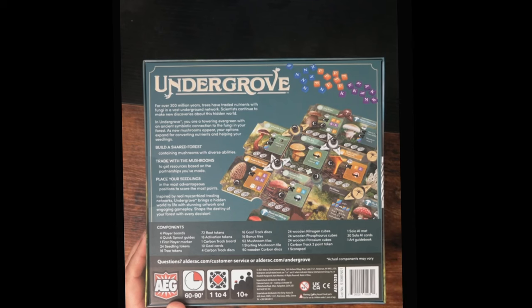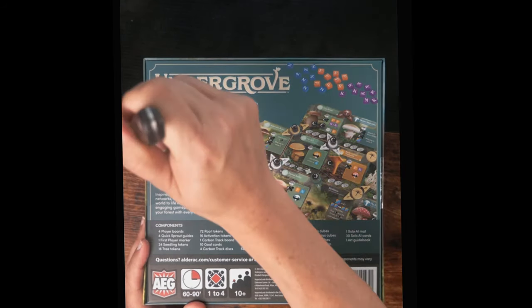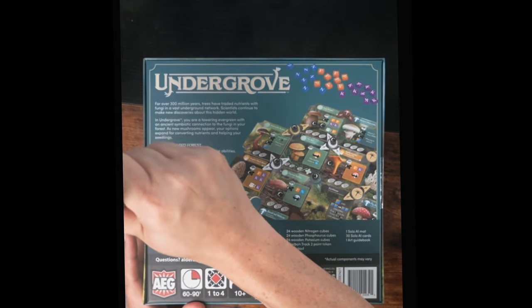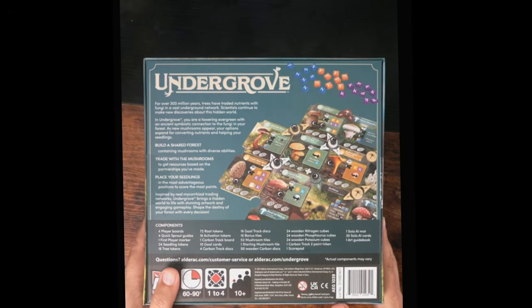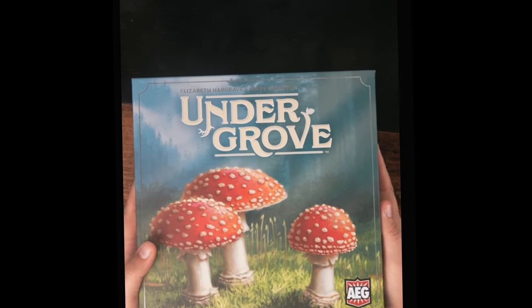It says 10+, which is about what Wingspan is — my 11-year-old could probably play this. I think mushrooms are a good avenue for this sort of thing, and like Wingspan, there are a ton of different mushrooms, so it probably leaves open the door for lots of expansions if it turns out to be successful. Honestly I don't know a ton about the game — I Kickstarted it based on the designer and the theme. Let's get this thing open.